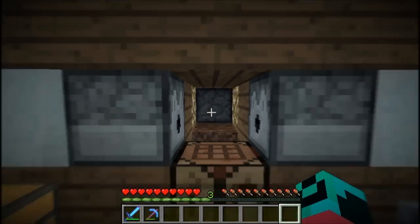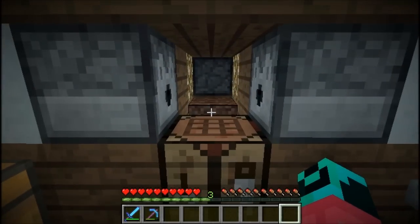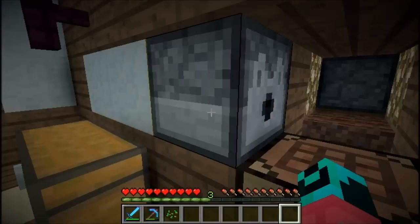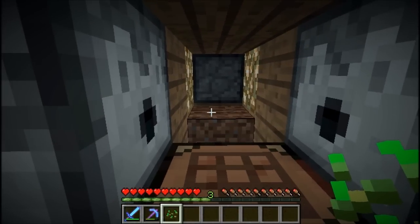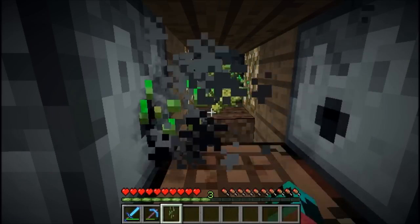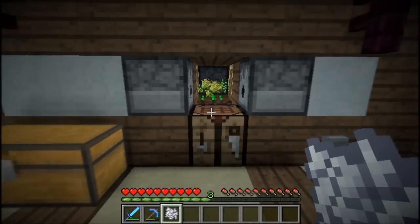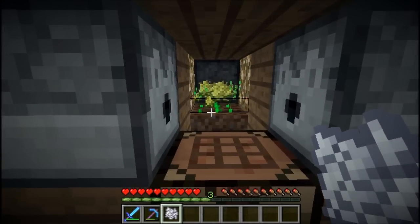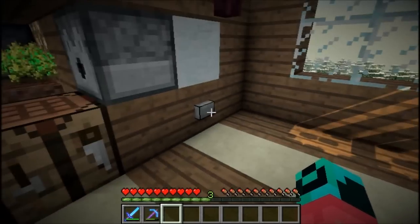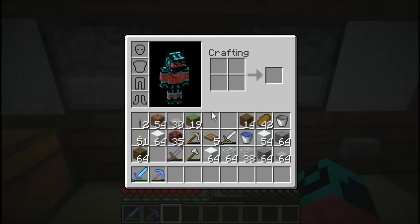This is an automatic wheat farm that Generic Bee first made up, and then a YouTuber known as Pear Squirrel made it better. I saw it in Etho's Lab — it's a pretty cool design. The way it works: all you have to do is hold down right-click. I'll be back with a couple of stacks of wheat. I definitely don't have a couple stacks, but at least I have some wheat.